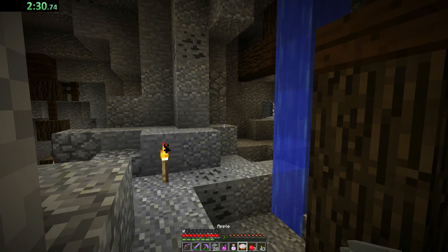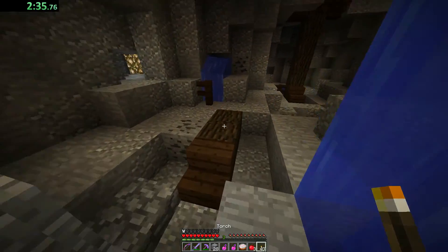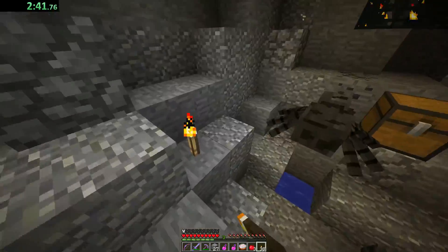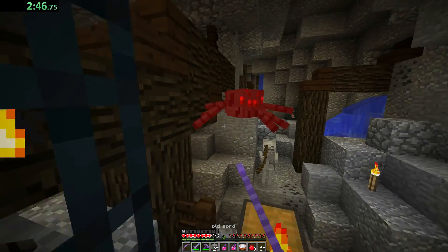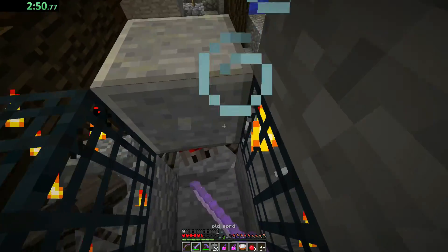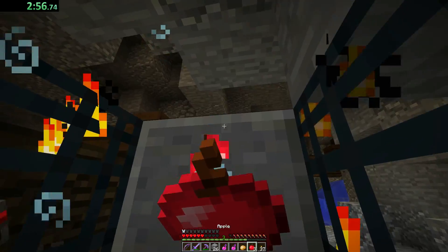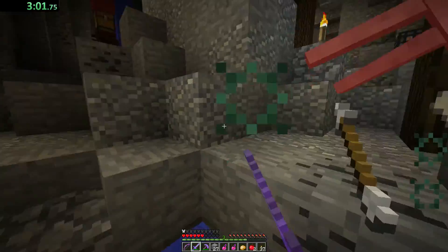A speed potion. I think the best option in these maps is, once you get the speed potion, to just go ahead and use it. We are down here indeed. Some spawners — light them up and place the block. We have a potato. A speed potato! It gives me 100% speed — that's kind of ridiculous if you ask me.